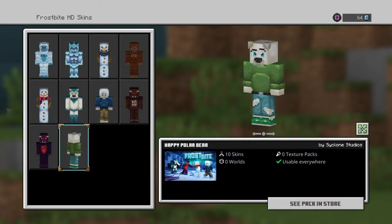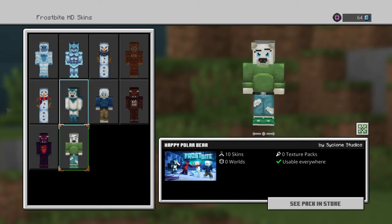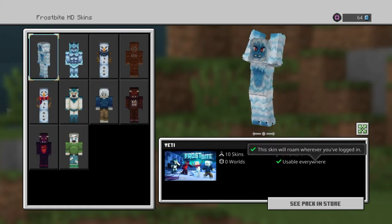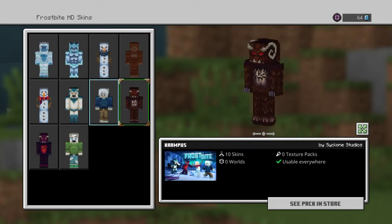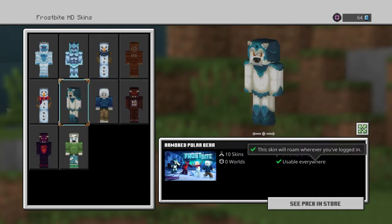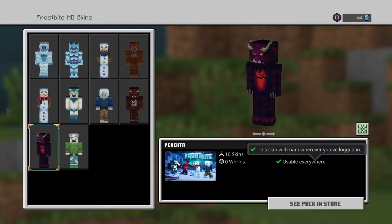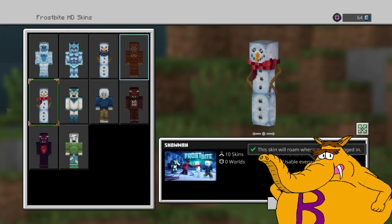First, I want to showcase some of my favorite mod creators. Cyclone Studios, for example, is a really good texture and skin creator — I think they might even have a few worlds. This is their Frostbite pack. You want to play as a cool badass demon or a nicely textured Yeti? They got you covered! Bigfoot, Snowmen, Polar Bears — the only one I'm really not that satisfied with is that one, but that's just out for you.